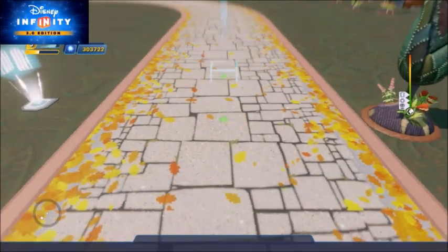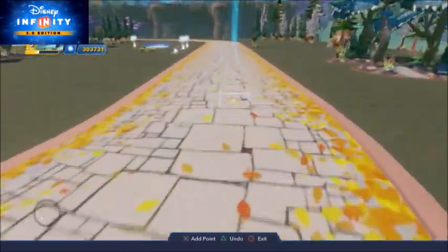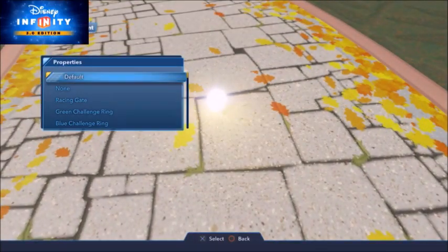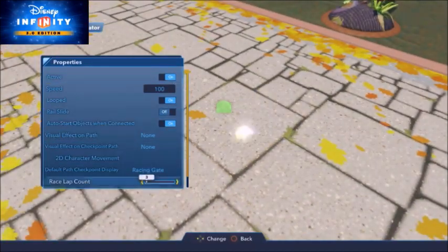Create a path around your track. Each path point you place will have a racing gate on them by default, but they can be turned off in the properties. Set up the path to be in loop if you want to race with multiple laps. In this tutorial I'm setting it to 2.